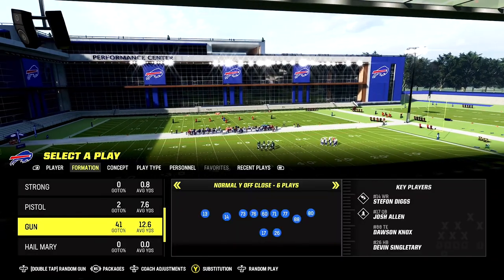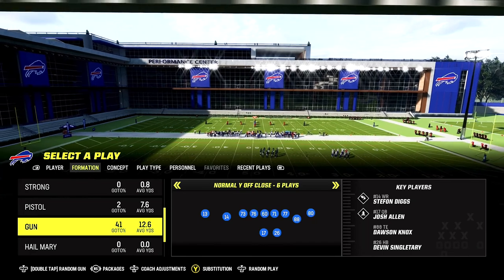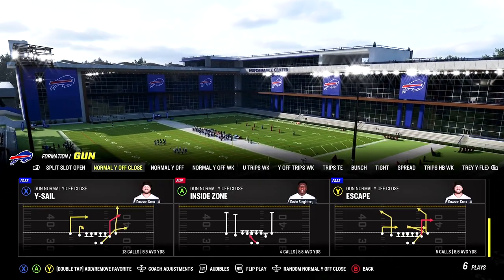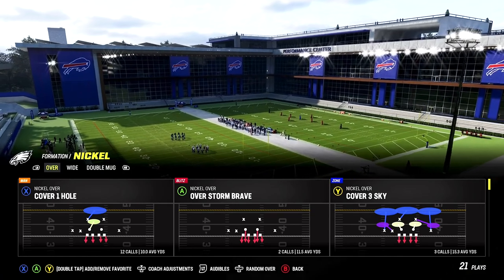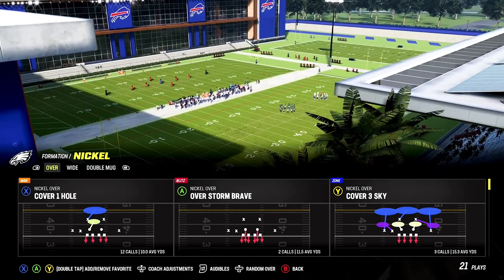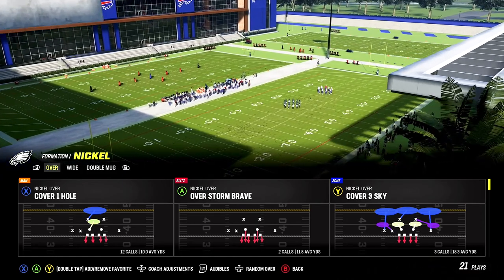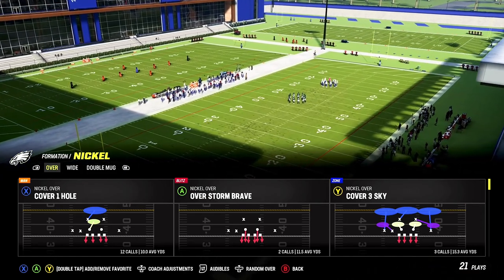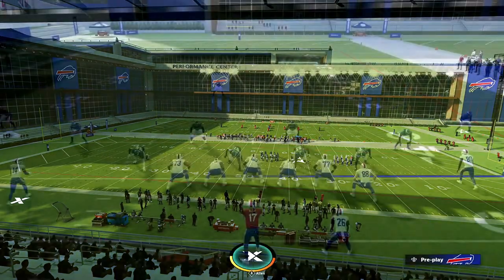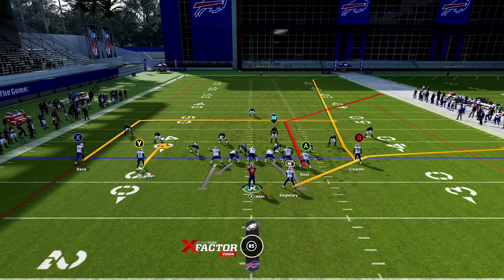All right, so this next play is coming out of Normal Wide Off Close, and the play that we'll be picking is called Wide Sale. This is my next favorite play in the playbook because this play works against all zone coverages — cover two, cover three, and cover four. I'm going to show you exactly how. First, we're going to go ahead and run this against cover three. You want to make sure that you're running this play on the left side of the hash, giving A more room on the side to run this play.